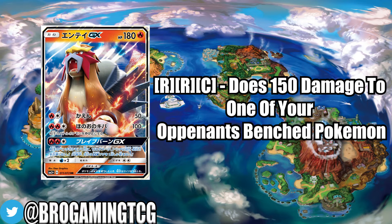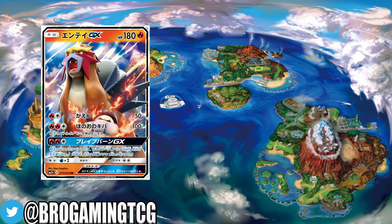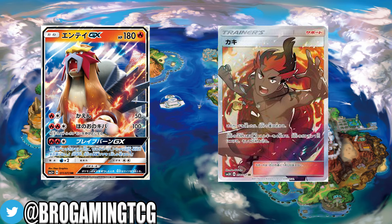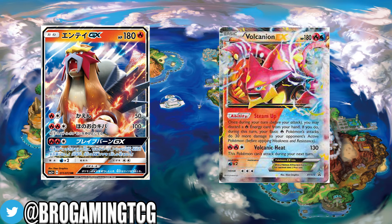Especially with a Choice Band on it. And we have Kiawe, which is what makes this deck so freaking good — I think it's one of the best kept secrets coming out of the Shining Legends series. A lot of people think Raichu is really good, and Mewtwo is obviously really good with some sick art. But Entei can really make an impact, especially combined with Choice Band and Kiawe to speed it up. You could also play it with Volcanion EX — Volcanion EX puts Steam Up on the field, and you could be discarding energy from your hand to use Steam Up.